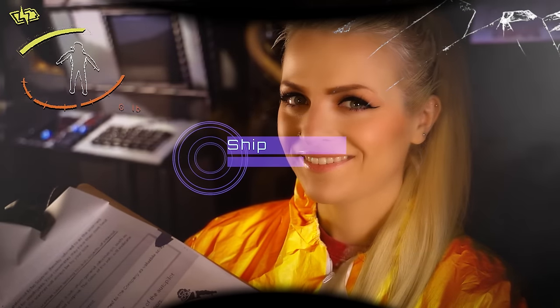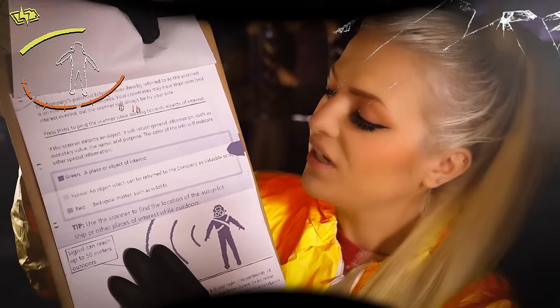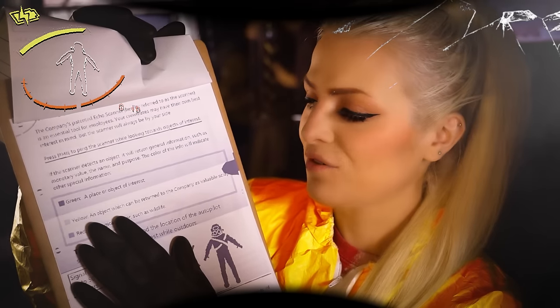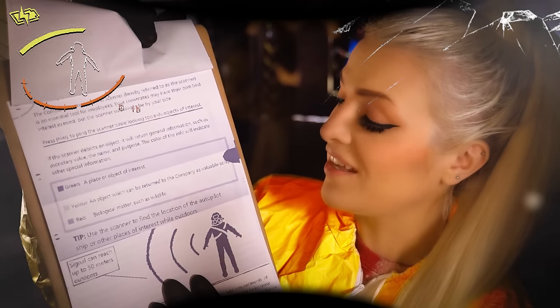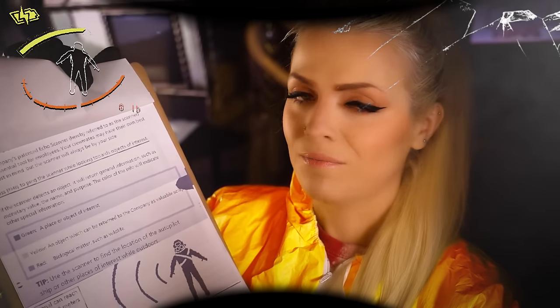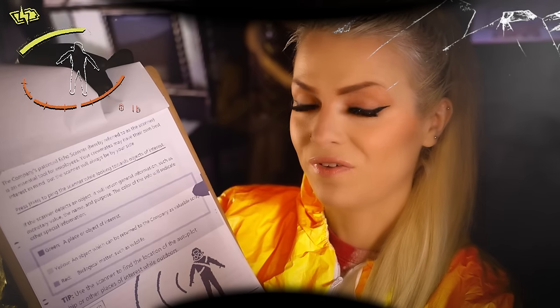Go ahead and give it a try. Exactly like that. Green will indicate a place or object of interest. Yellow will indicate an object which can be returned to the company as valuable scrap. We are collecting all kinds of scrap — it can be metal, which is the typical one, bottles, anything you find that seems of value. Your scanner will be able to tell you if it is.